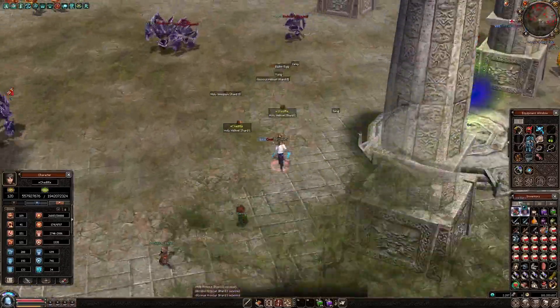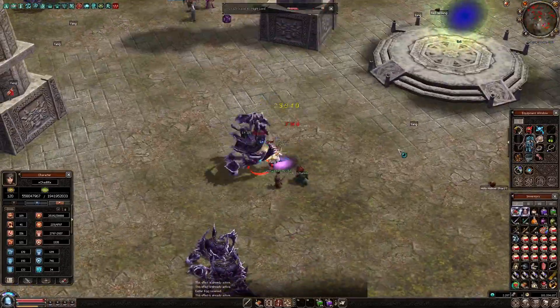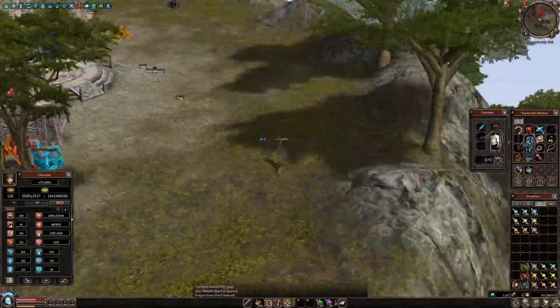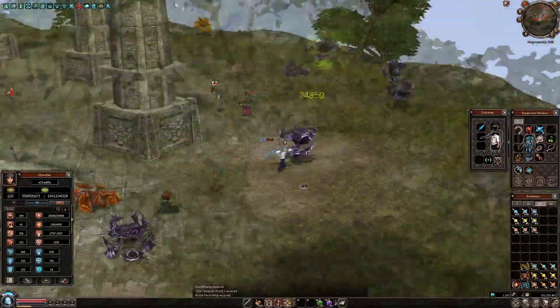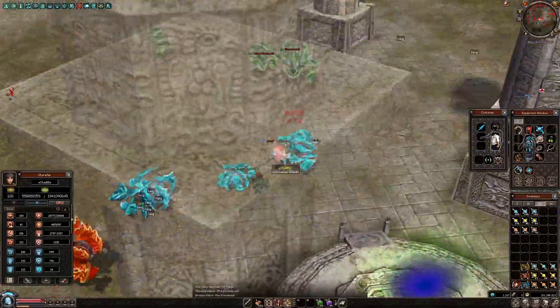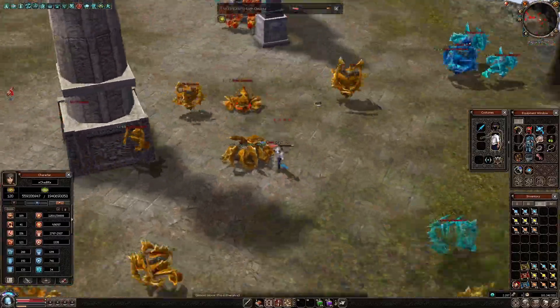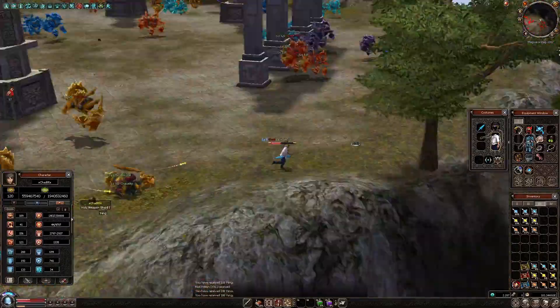I won't recommend you to go for the second Set Smith, which is the Glorious Set effect Set Smith. He would give you 1,500 GP and 7 movement speed, but it would cost you way more time than the Holy Set Smith. This one works with a 40% success rate instead of 50%. Just skip this one.